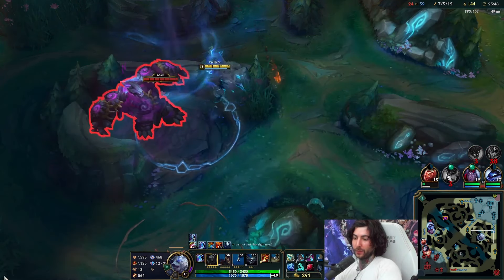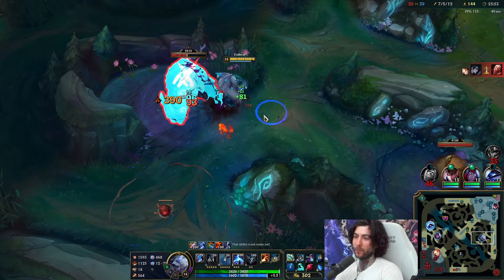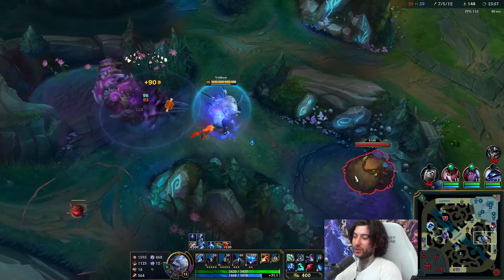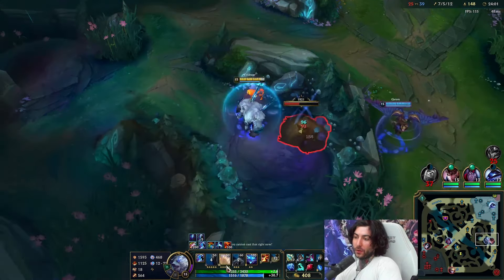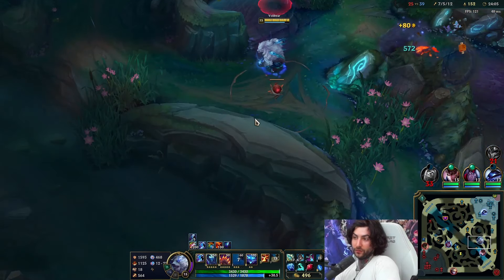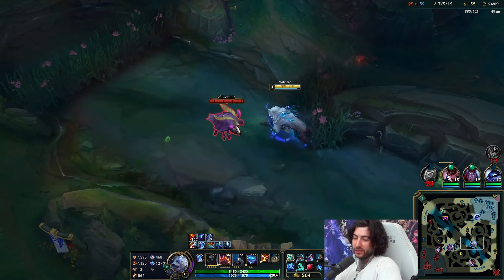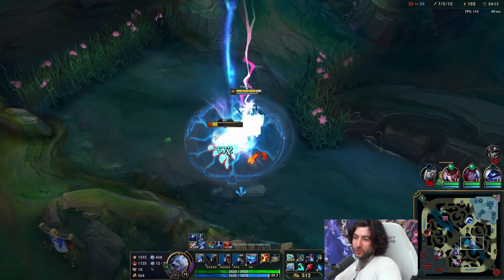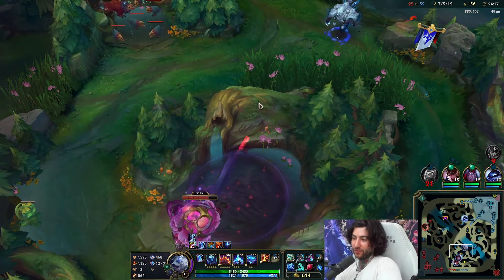You always want to kind of play for yourself first before you play for others — that's an extremely important habit to remember. Here I'm just going to finish bot side and go from there. One important thing to know about this build is it's just fun. Having your abilities just permanently up is a very fun thing to see. Volibear just beating people down — it does the job.